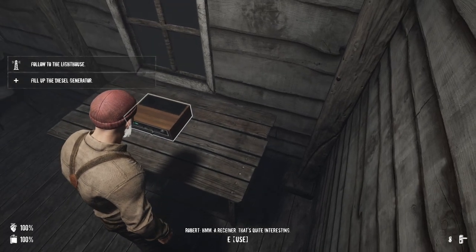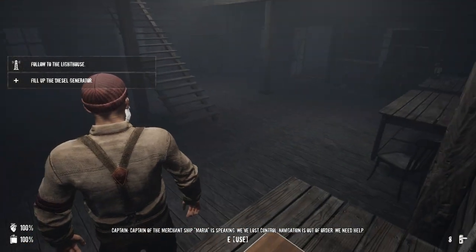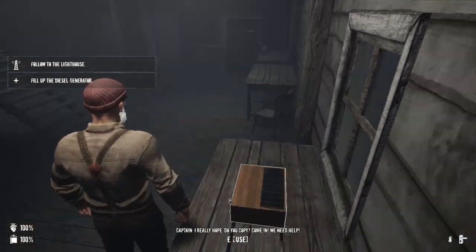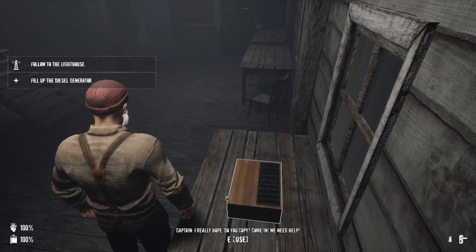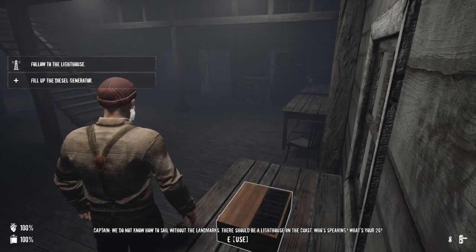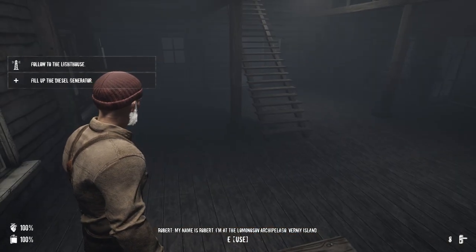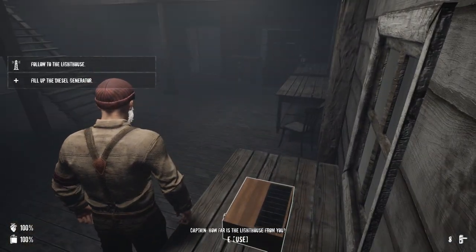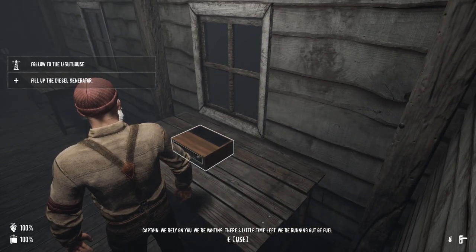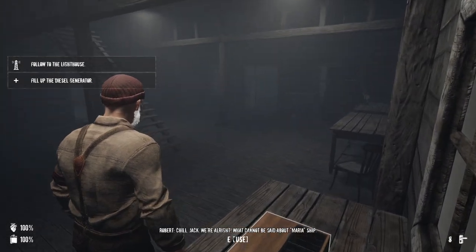Radar check, do you copy? Go ahead, I'm listening. Captain of the merchant ship Murray is speaking — we've lost control, navigation is out of order, we need help. I'm ready. Loud and clear, how can I help you? We don't know how to sail without the landmarks. There shall be a lighthouse on the coast. My name is Robert, and I'm at the lighthouse on Wernie Island. How far is the lighthouse from you? I can try to light it. We're relying on you, we're waiting. There is little time left — we're running out of fuel. Roger that, hold on, I'm moving out.